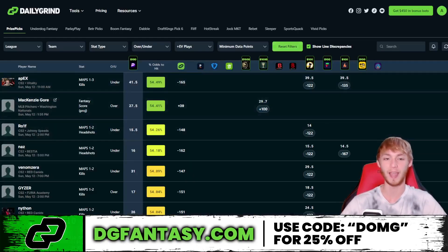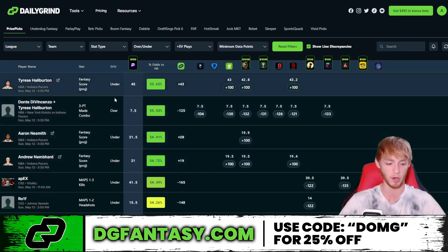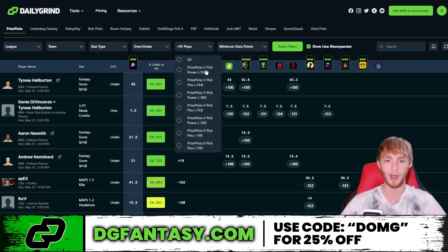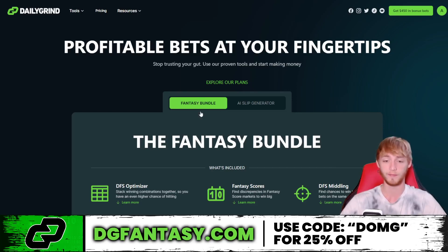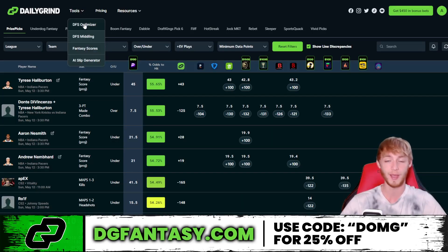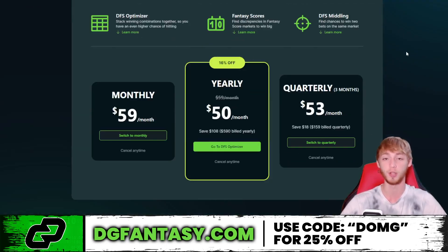Now let's look at some more free plays from the Daily Grind Tool — specifically the optimizer, which helps you find the best expected value plays on all these apps. Just press the refresh button and it pulls up the best EV plays right now on that player prop site. Right now there's a lot of Pacers value: Tyrese Halliburton favorite under his fantasy score, Dante DiVincenzo, and Halliburton to make over 7.5 three-pointers. You can filter by play type — like a two-pick power play or five-pick flex. Use the link in my description and the Daily Grind Tools fantasy bundle for the optimizer, line mailing tool, and fan score projection tool. Promo code DUMG gets you 25% off.